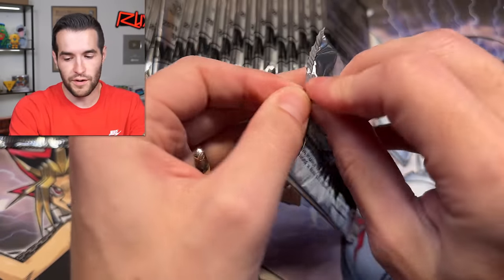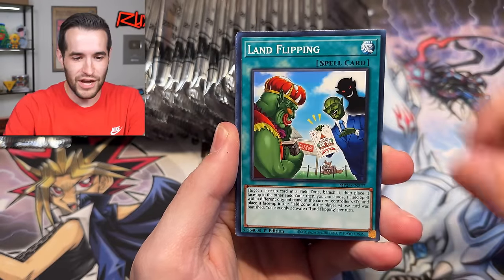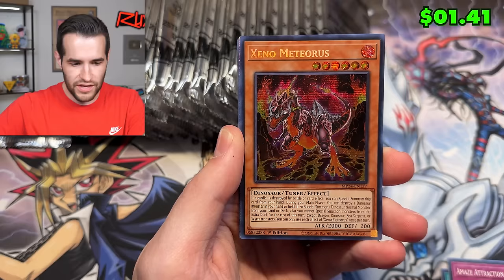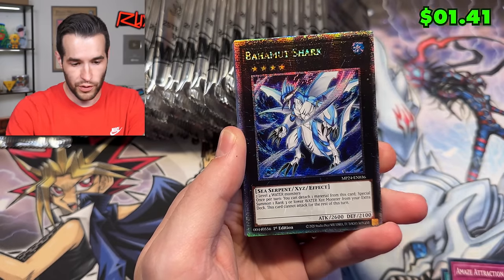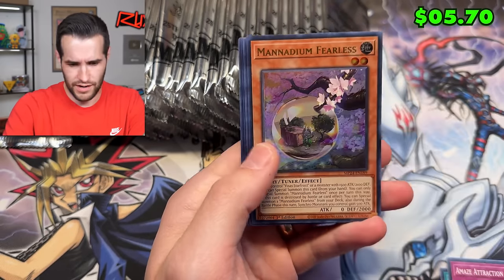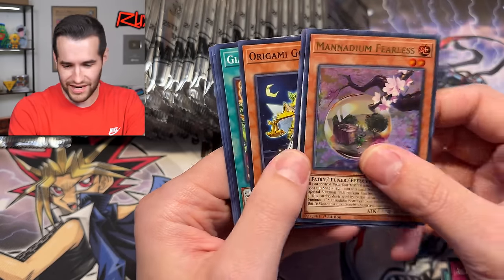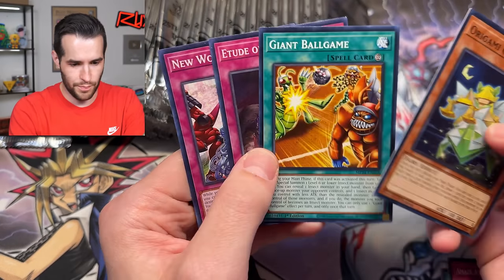Full case - we're going to see how many misprints we can pull. We have Digi Jamming, Land Flipping, Maze Attraction, Mirror Sword Knight, Xeno Meteoris - another non-misprint. Bahamut Shark, two of those already. Manadium, Transcendosaurus, Glaciosaurus - that is a long name. Giant Ball Game. 36 packs is not that many, which does make a case opening pretty easy.